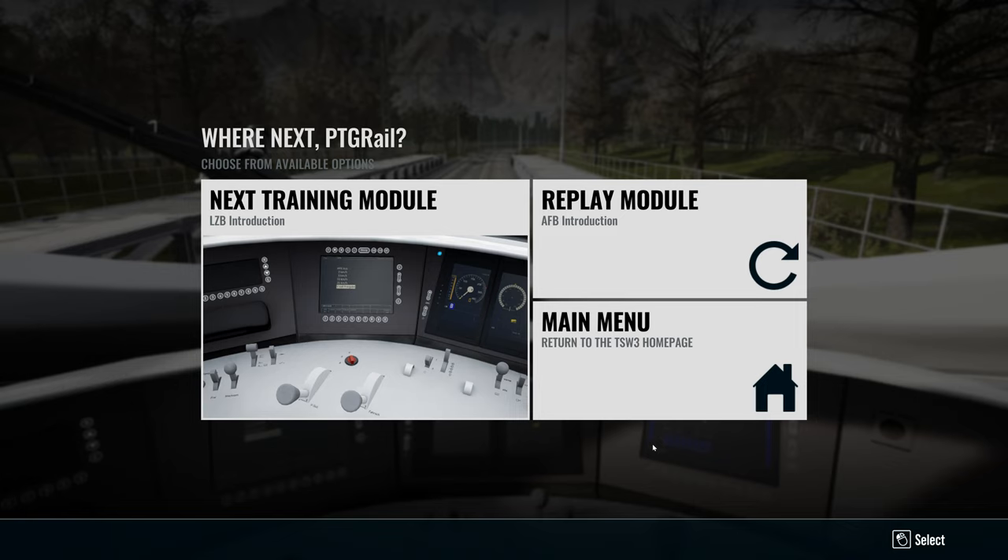I will also point out that now in Train Sim World 3, on the HUD, if you're driving with the HUD, there's actually a guide to PZB that tells you what you need to do and when, which I think is going to be very helpful for those who are less familiar with the German signalling system. I think at this point I'd just like to conclude the video by saying thank you for watching. I just wanted to give a general introduction to the training centre and an overview of some of the new features within Train Sim World 3. My follow-on video, which will be coming very shortly, will be a run on the southeastern high-speed route between St Pancras International and Ashford International, with some dynamic weather.